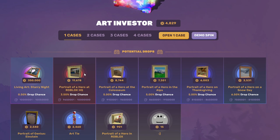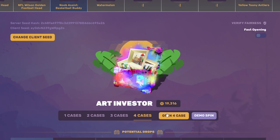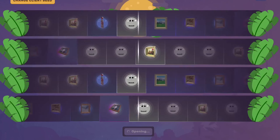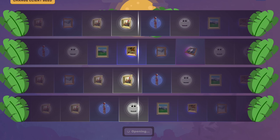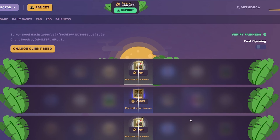Then we've got the Art Investor case. You could pull the top item for 0.5% — very unlikely, but it could happen. Let's open four of these. That wasn't great; we definitely lost money on that. We lost 12k.